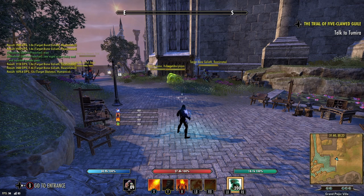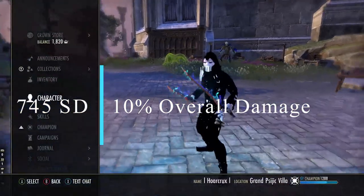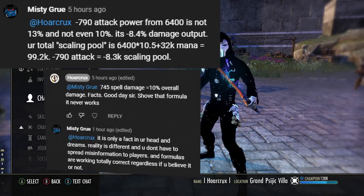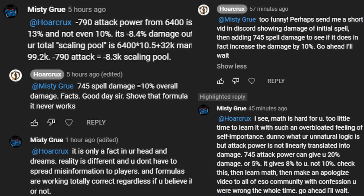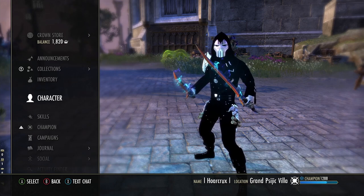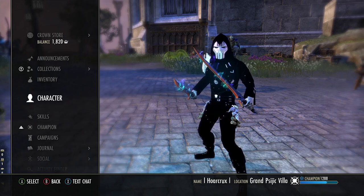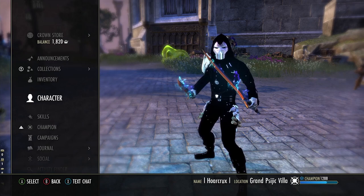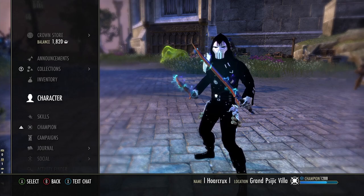My claim is that 745 spell damage equates to 10% overall raw damage. You can see the comments floating around from Misty Guru — yes, I'm going to expose this man because he's super annoying and super egotistical. So the next time you comment in the comment section, please have some data to back it up. Your boy Horcrux has nothing better to do on the holidays, so that's what we're going to do in this video.